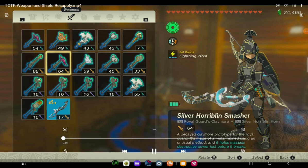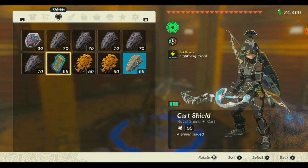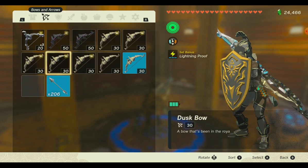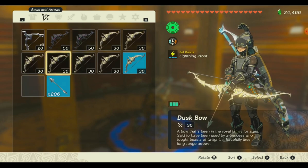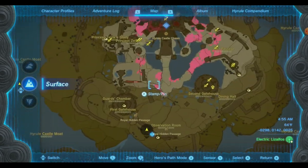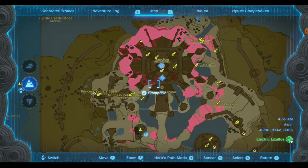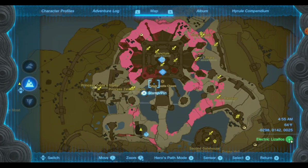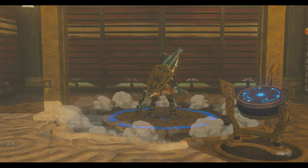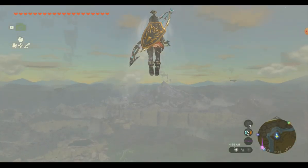Hello, this is the talent with Old Guy Stuff on Busy Corner Lane. In Tears of the Kingdom, I'm going to show you what I do for a weapon and shield resupply. I'll show you my current inventory, and we're going to start at Lookout Landing Skyview Tower and head over to the castle. The places marked with weapon and shield icons are where we're going.